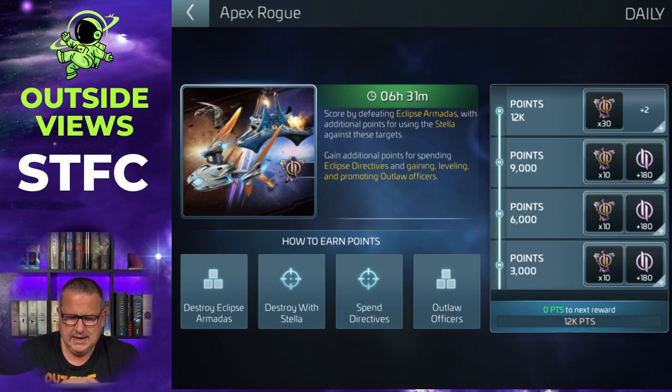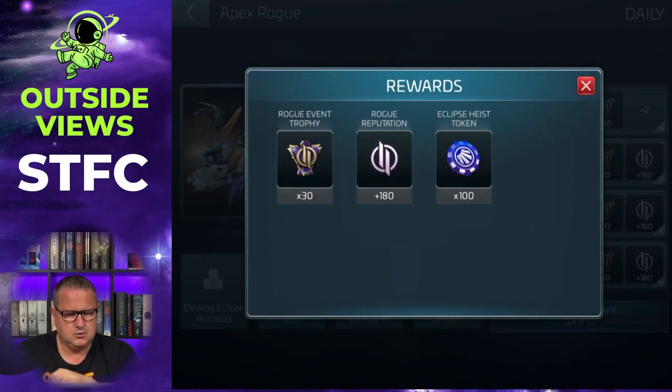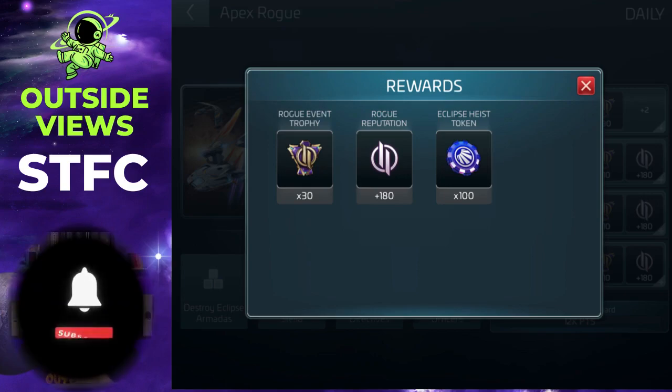You get rewards for it: you get Rogue Reputation - that's for the Rogue faction - and you get Rogue Event Trophies and Eclipse Heist Tokens, which you can exchange in the event store. I'll show you that one later.